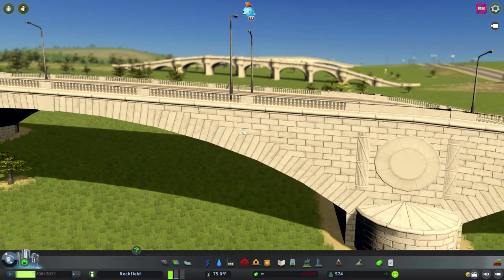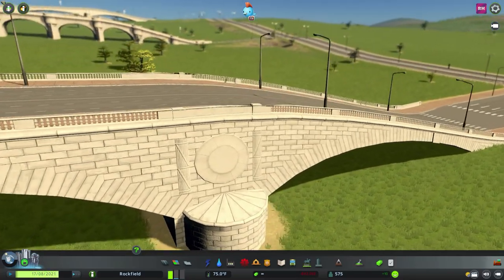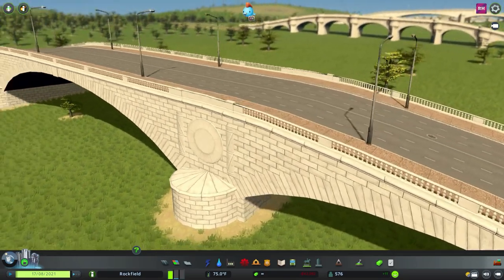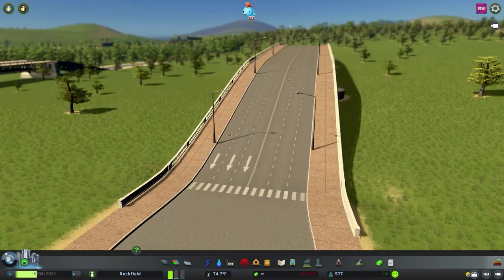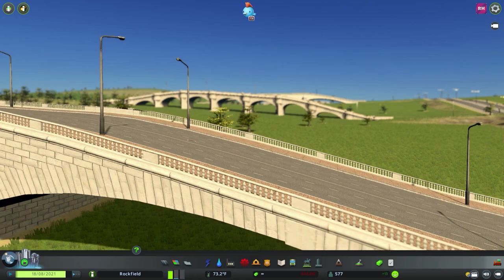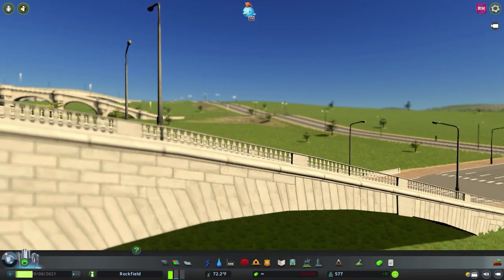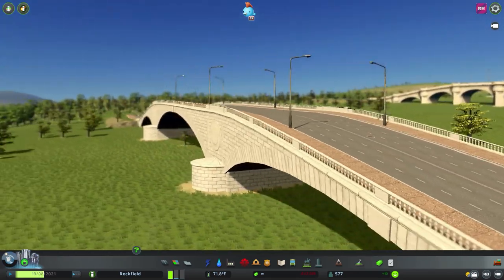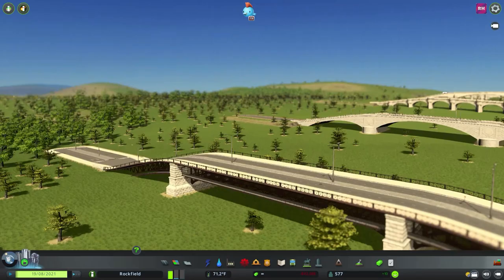Moving on, here's another one with a four-lane road and a nice pathway. Sorry — that's actually the six-lane road as well. So plenty of options now for bridges. Just having that little bit of different texture really can add so much to the cities.